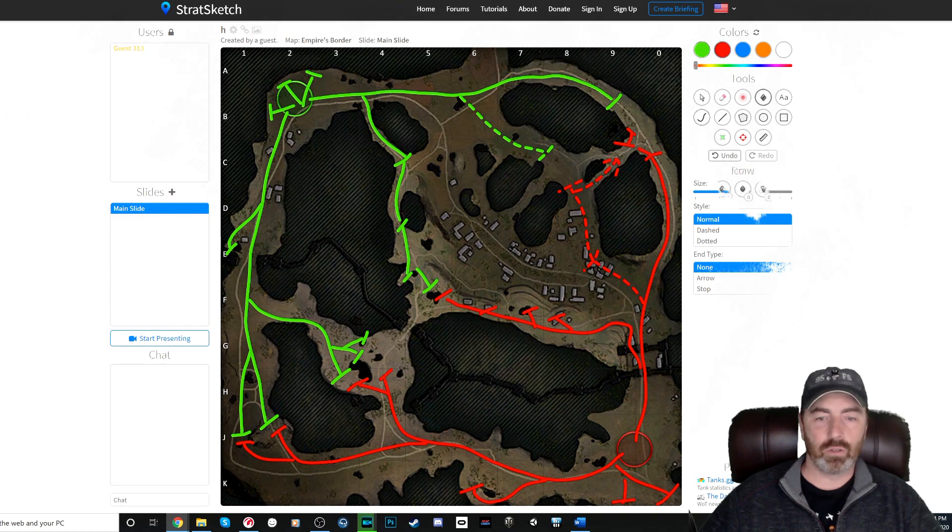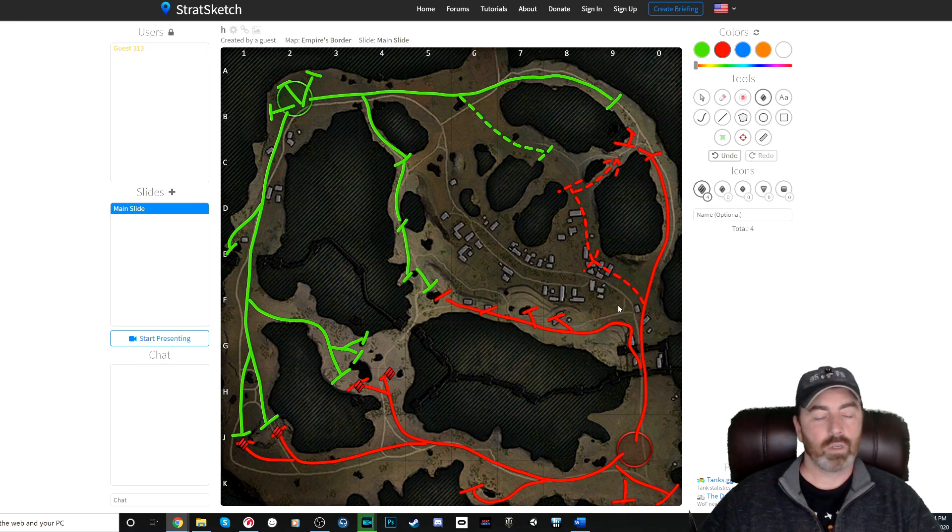Those are the typical deployment routes. Now let's get into class positions starting with the red team. Your heavies are going to come to here, here, here, and here — actually a pretty decent amount of choices. There's also a possibility to go up here with fast heavies, say a 277 or any really mobile heavy. The problem is it's such a long drive that by the time you get there, the fight in the southwest is usually over.